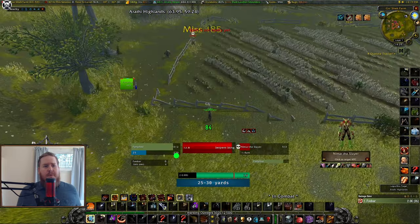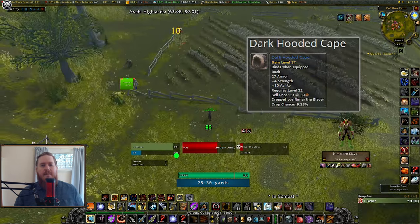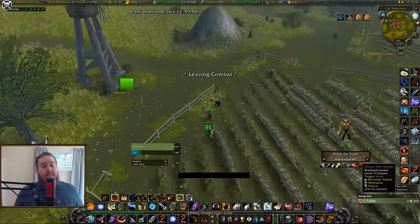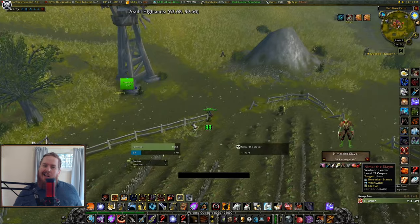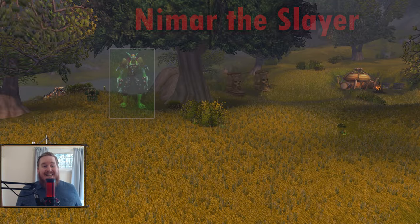Hey, this was supposed to be just a fun little guide on how to farm a high-level rare spawn for a level 40 free raid best-in-slot rare cape. I will still show you how to do that first, and then I have a story for you all. The rare in question is Neemar the Slayer.